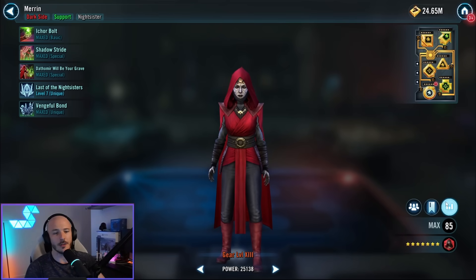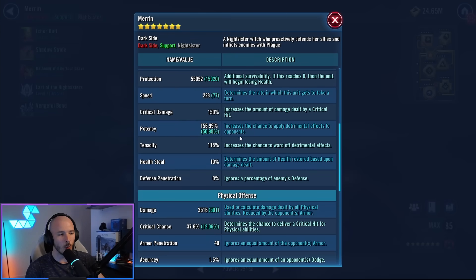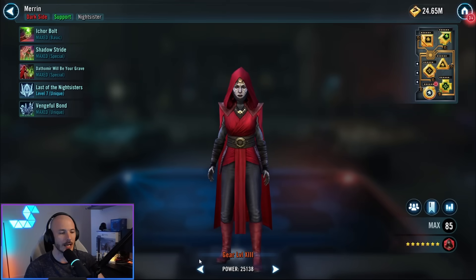Merrin over here — I just went for health and potency sets. I want her to be able to survive a little bit. You don't worry about speed whatsoever on her, and I put on about 50% potency so she can land those debuffs.